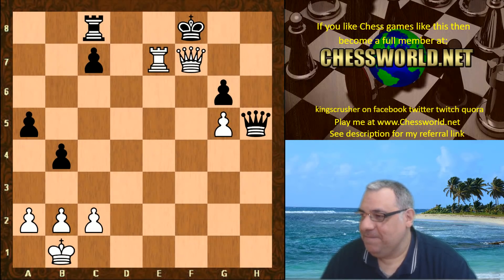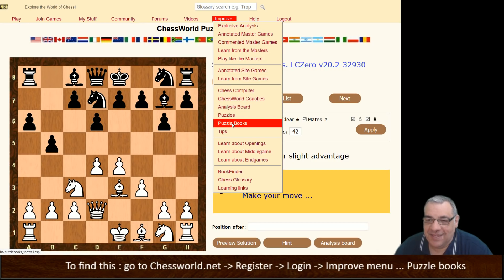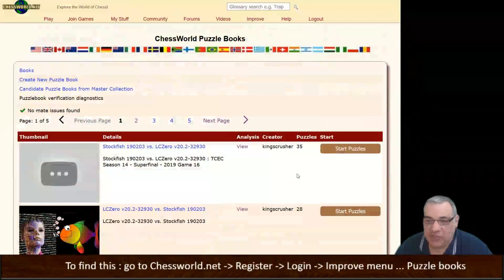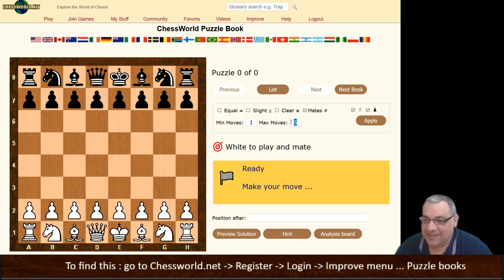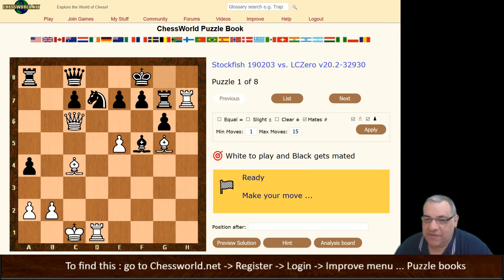Here is the puzzle book for this video — you can find it on the Improve menu under Puzzle Books. You can choose from quite a few of the last videos; the image will be available soon. Go into Start Puzzles, and let's filter down just for the fun checkmates. Let's say mates between one and five — none of those, so go up a bit. White plays, black gets mated. This was in a variation covered in the analysis.